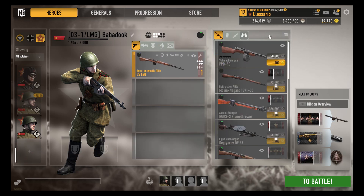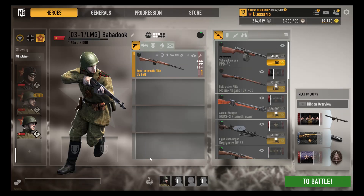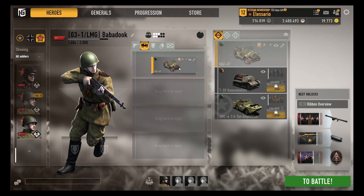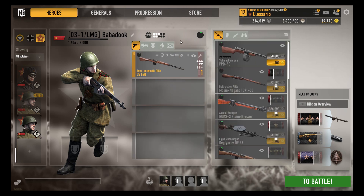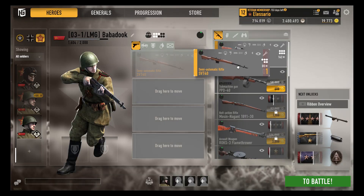This is the soldier I have made to be my new DP-28 guy. As you can see, he doesn't have the DP-28 unlocked, so I will have to spend some time grinding infantry assault to unlock it. I will give him a jeep and a PPD-40 so that I can grind fast reload gold. He doesn't have the camos or the meds unlocked yet either, but these will be unlocked over time as I play with him.